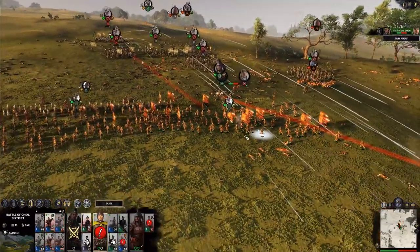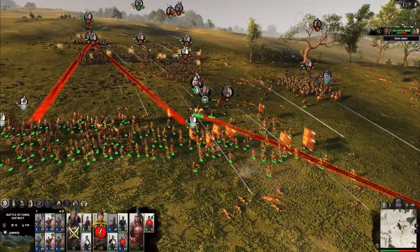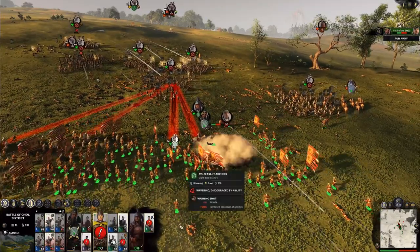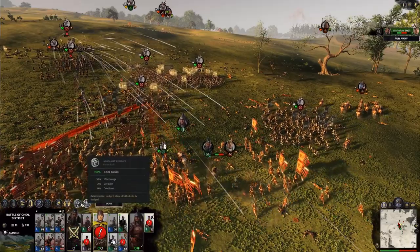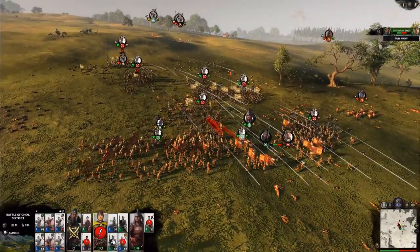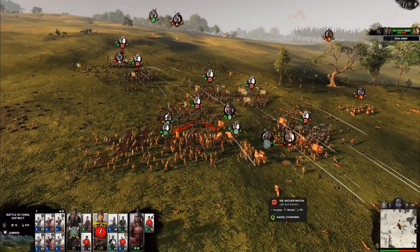You just have to focus on what makes the most sense for your engagements. You can keep other characters around Guan Yu to give him passive buffs — like if Adamant Resolve was right here, Guan Yu could be getting a buff from that and be just fine.